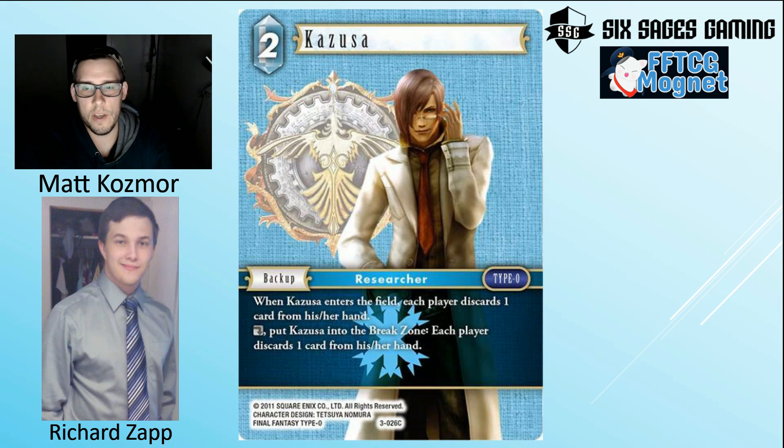Next we have Kazusa. When it enters the field, each player discards one card, then you can place a Doll into the break zone. The discard is symmetrical, which is interesting. There are some synergies with the other cards in this set. It was a bit of a joke deck before with the Leon card — a three-drop 9k where your opponent gets to play a character for free — but Ice got more discard this set, which may increase Kazusa's playability. The biggest downside is that the discard is symmetrical. Still, it can help Leon-based strategies.